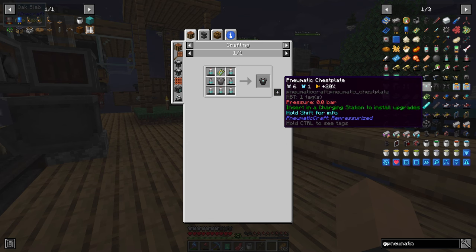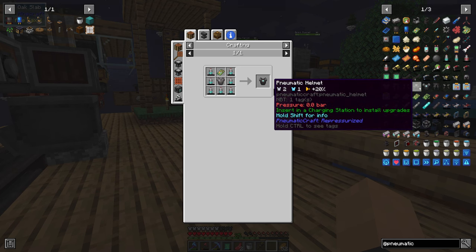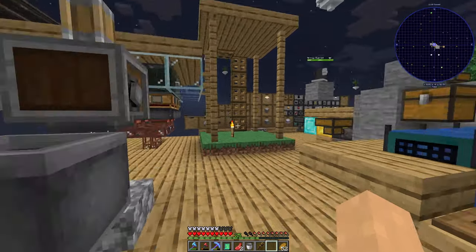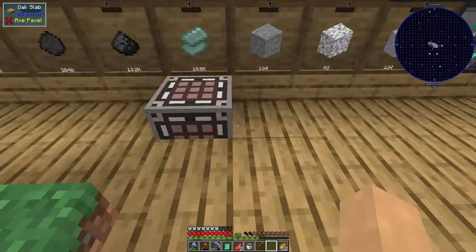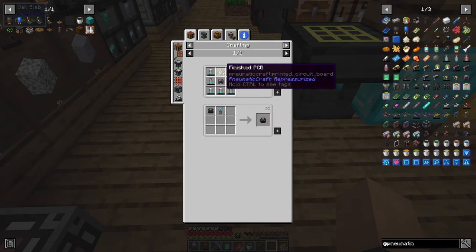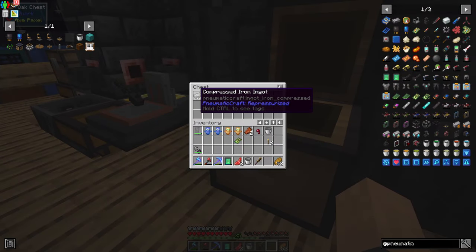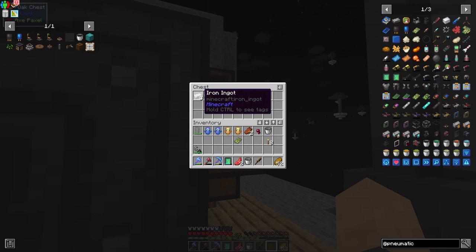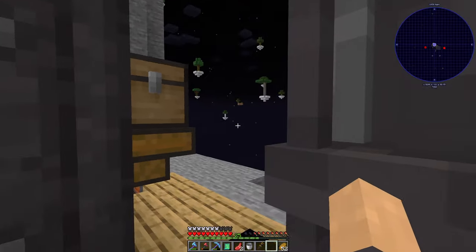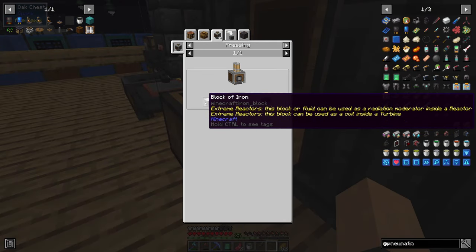Next I want to get myself the pneumatic armour because I want to see what that does. I'm going to need 22 air canisters, a whole bunch of compressed iron, and of course the PCB. I've realised in a pressure chamber you can get one iron into one compressed iron, which is much better than the pressing I was doing which was nine to four.